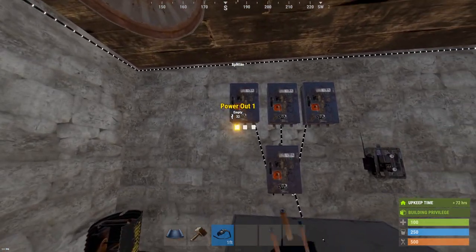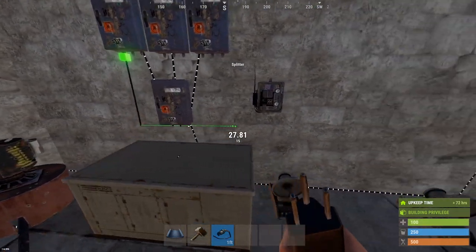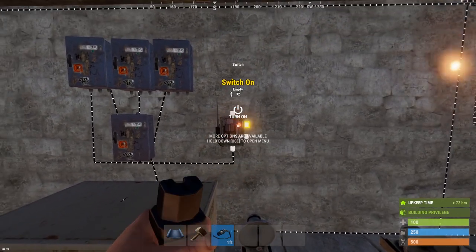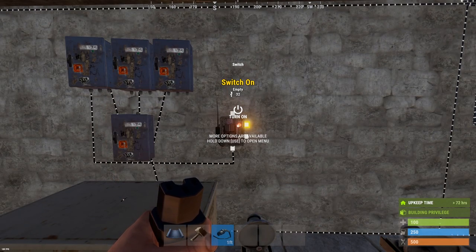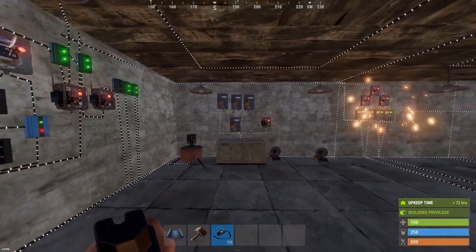We can take a look at the smart switch first. If we just give it power and hold E on it and hit pair, my phone should get a notification. I open up my phone and the notification says 'tap to pair with this device.' I hit pair device — now that is paired to my phone.